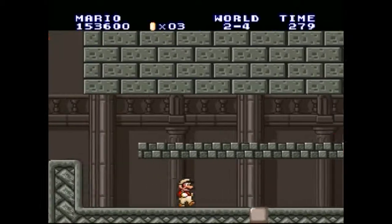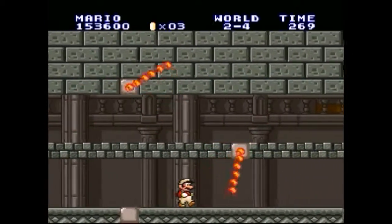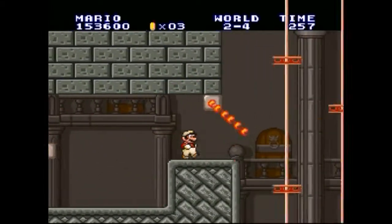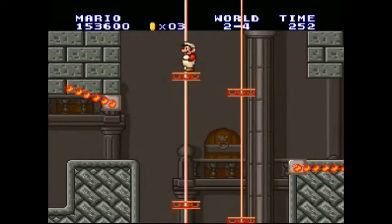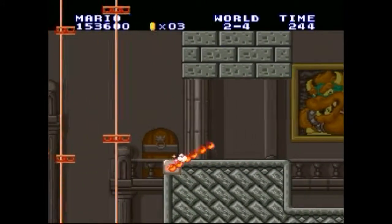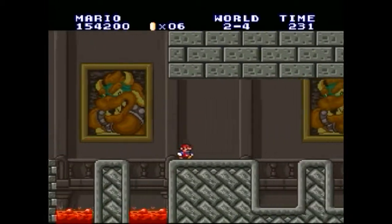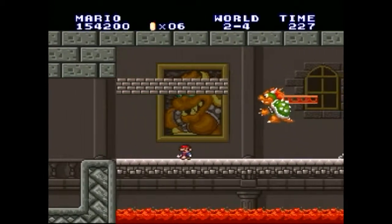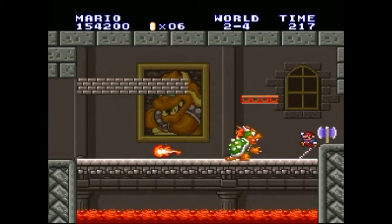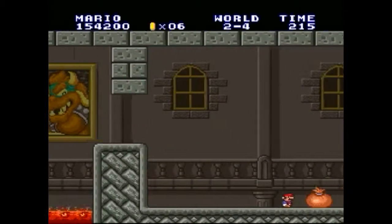This is Castle 2, which introduces the little jumping fireballs. This slow moving part — we have to be careful not to get hit. There are little elevators right here you gotta be careful on too, otherwise the fireball just comes out and gets you. This is the second world's boss, which is again Bowser — it's Bowser every single time. If you don't have a power-up or the ability to jump over, just run underneath him when he's jumping up. That's the easiest way to take care of him.